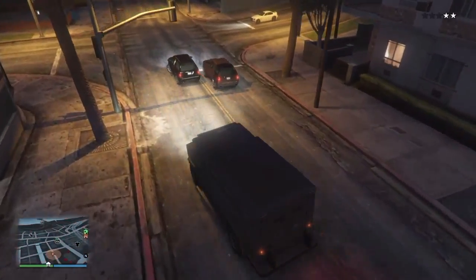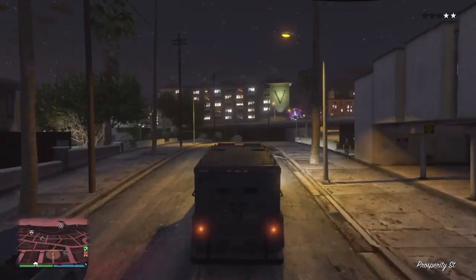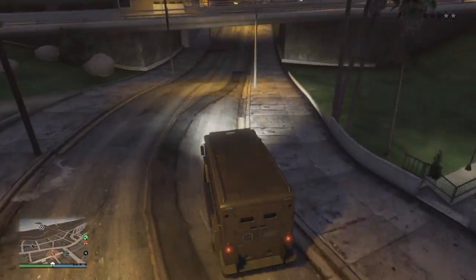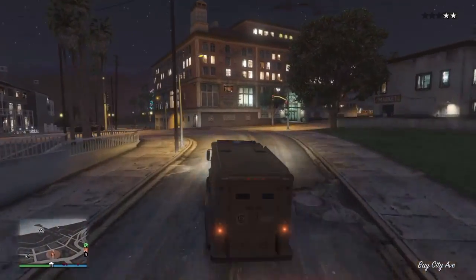If you didn't notice before, the bar underneath the map was dark blue before but now it's light blue. If you already didn't know, every time you pick up armour that just shows how much body armour you've got.